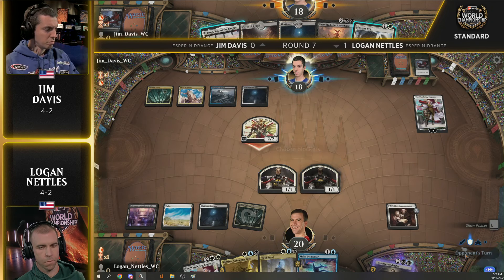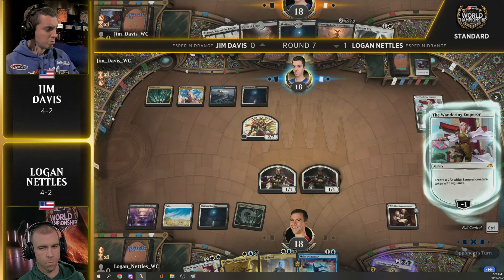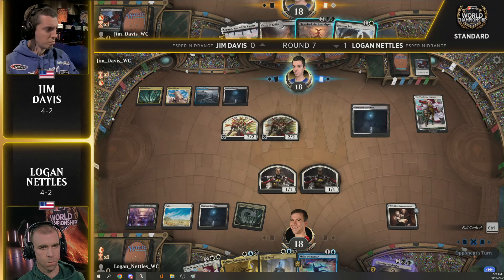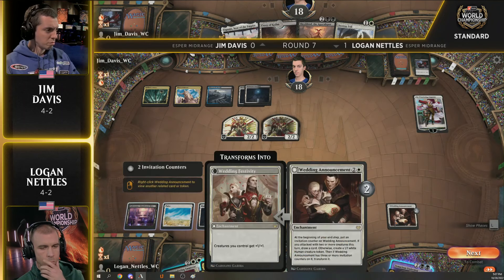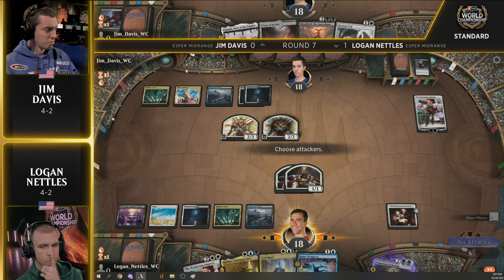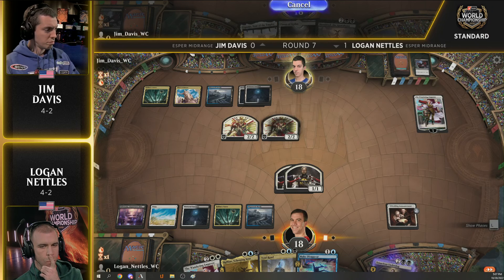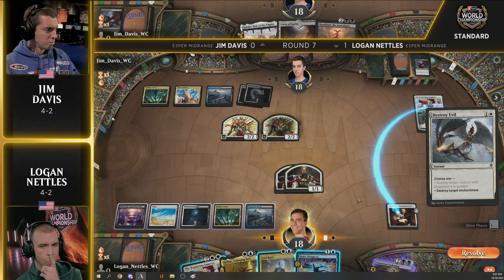Jim might just spend the mana this turn and put the Sheldraq in play. If he uses the Destroy Evil, he denies Logan a potential card or extra token. Logan's hand looks quite nice, but all his spells are currently on the bench until next turn when he'll be able to cast one of them. Logan is not interested in the double block — the Wedding Announcement will be flipping next turn. Shipwreck Marsh off the top for Logan, and you see why Logan chose to board out the Sheldraq: Jim could have played it, but he held back.